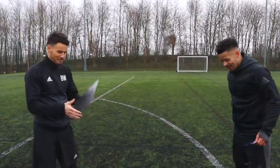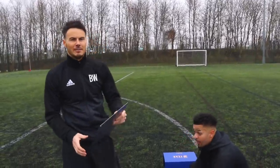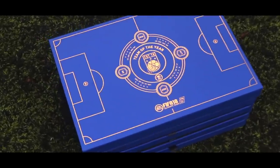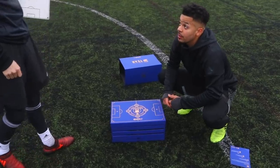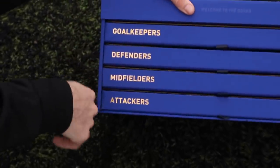Once you've determined your 11, use the Team of the Year items to represent your squad on the magnetic pitch. The team must be in a 4-3-3 formation. So we're doing this together - there are 55 players in here and we can only pick 11, across four different sections: goalkeepers, defenders, midfielders, and attackers.